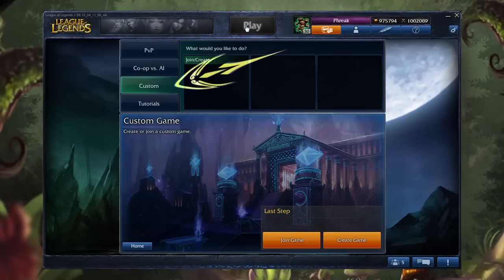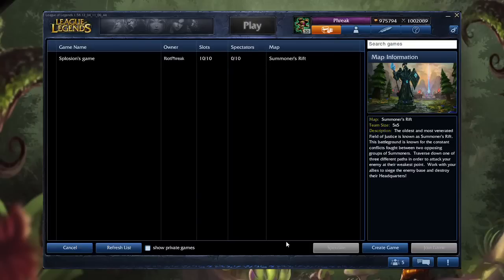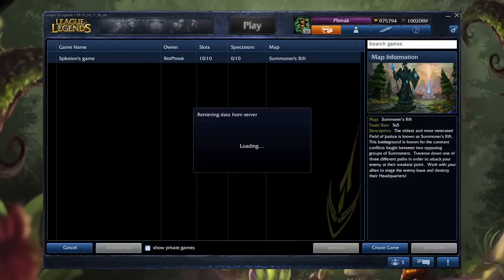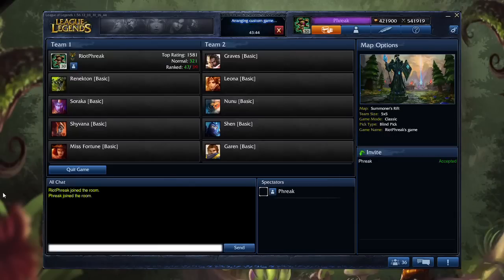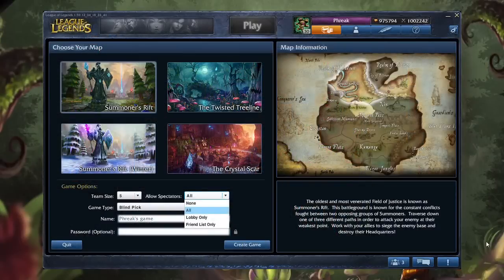First, you can join a Custom Game and become a Spectator. Hit the Join Game button at the bottom, select the game you want to watch, and click Spectate. You'll watch the players progress through Champion Select, and after a short delay, the game itself. For those who want to play practice matches in privacy, the host of a Custom Game can choose to disallow Spectators.